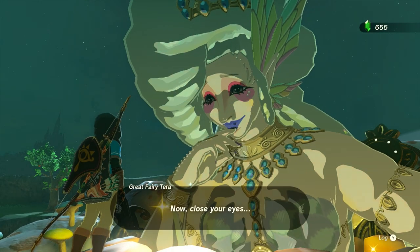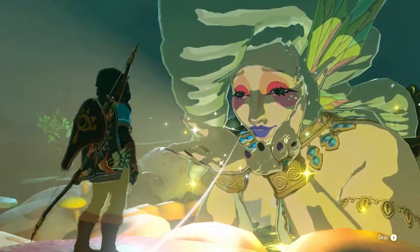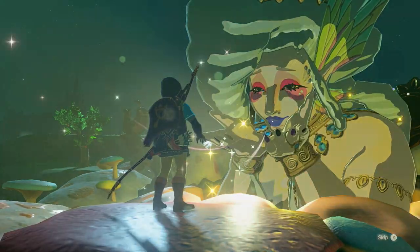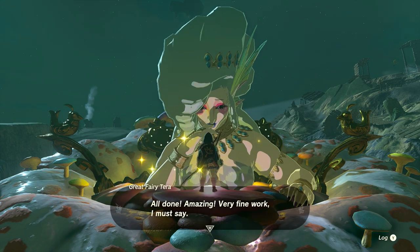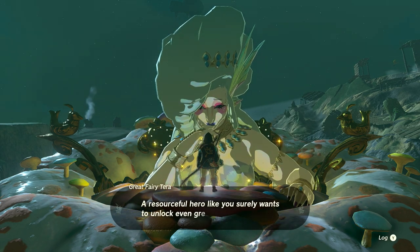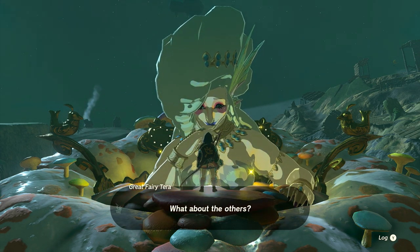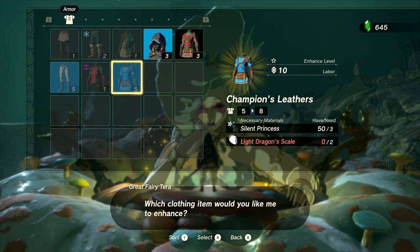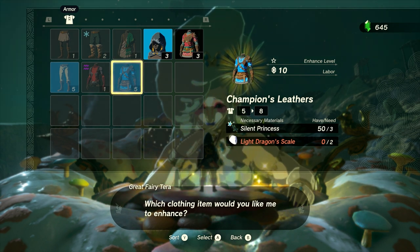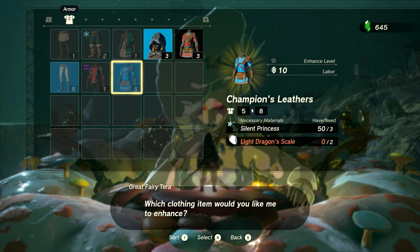I'm going to go through the precise steps for each Great Fairy in a moment, but feel free to skip ahead if you want to. When you've unlocked the Great Fairy Fountains, you'll speak to them, pay a small fee of rupees, plus exchange materials to upgrade your armor pieces. You can see the materials needed when speaking to the Great Fairies. For example, to upgrade my Hylian Trousers from 3 to 5 defense costs 5 Bokoblin Horns, and it gets progressively more expensive the more you upgrade. If the armor isn't highlighted when you speak to the Great Fairy, you probably don't have the materials or can't upgrade that piece at the moment.